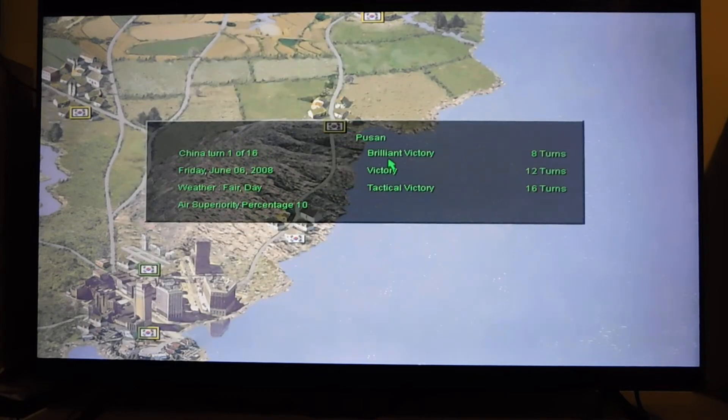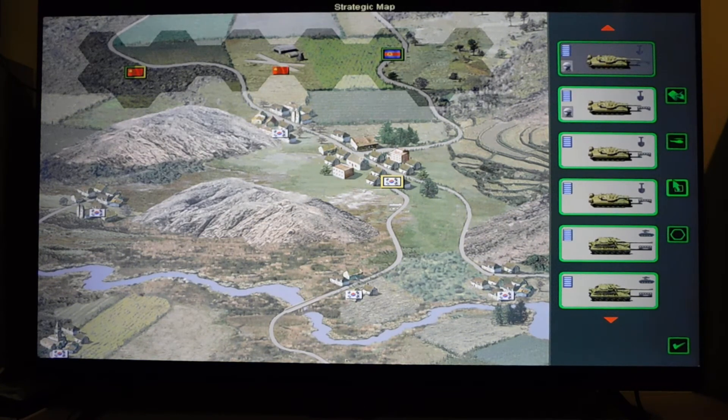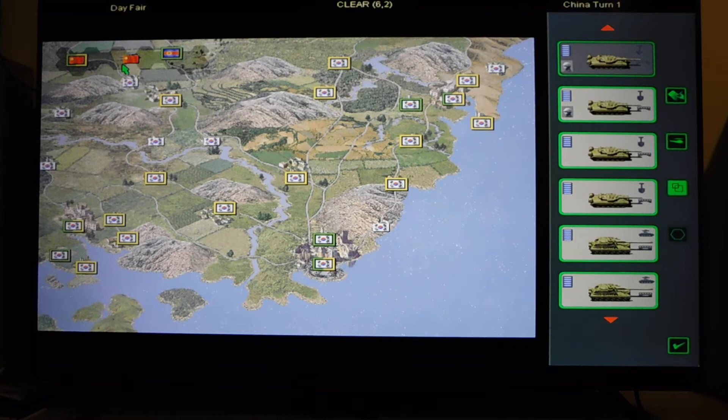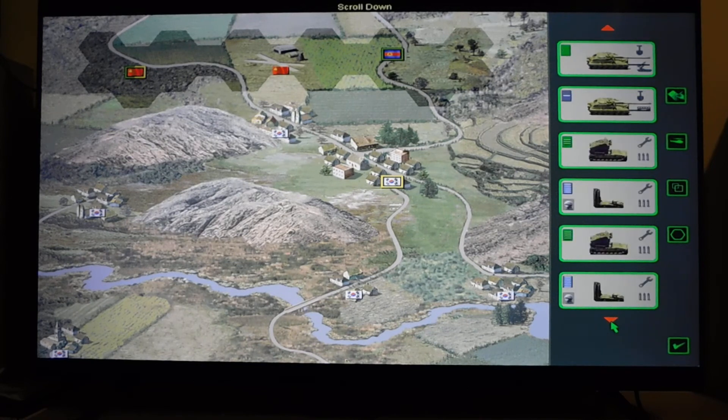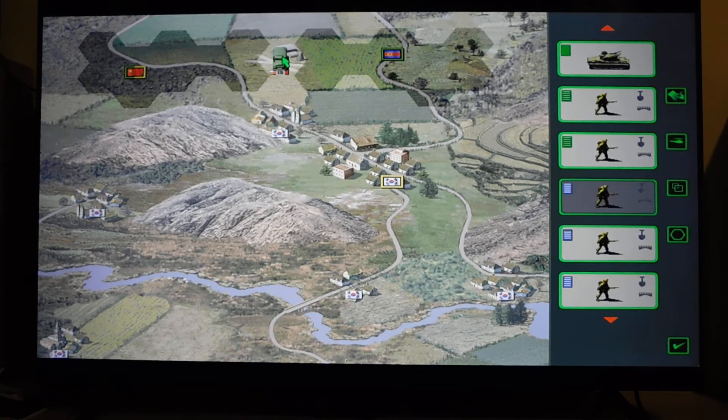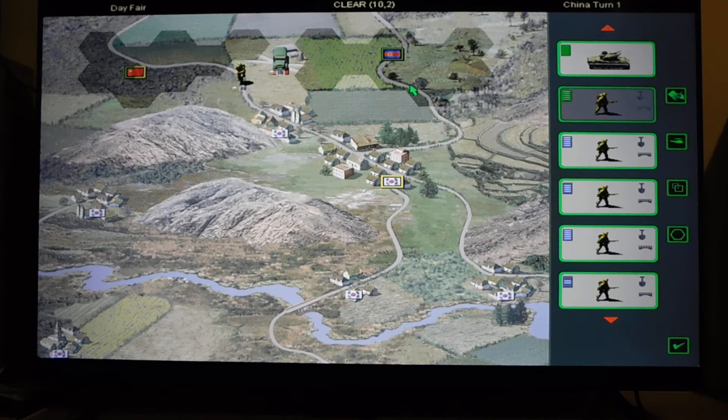I will check every one of these units with their achievements at the end of the mission. Now let's deploy. I am starting on the north-west. The supply point - first I will have to place my supply truck right here on the airport. To clear the towns of Donok San and Miryang, I will need some infantry.